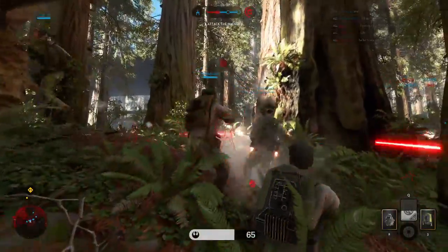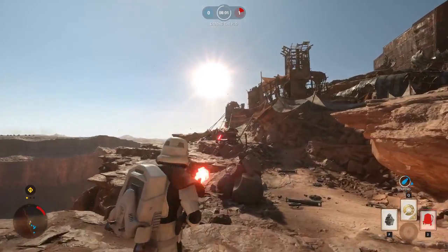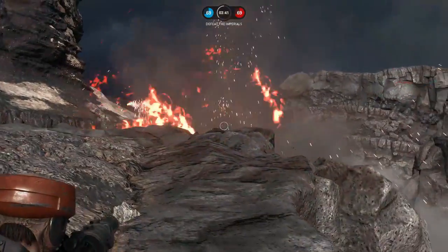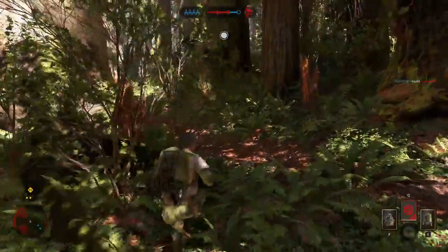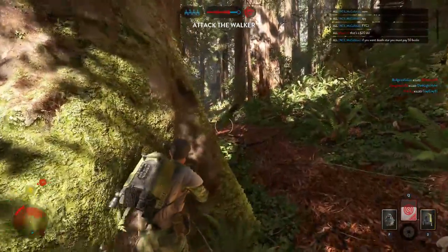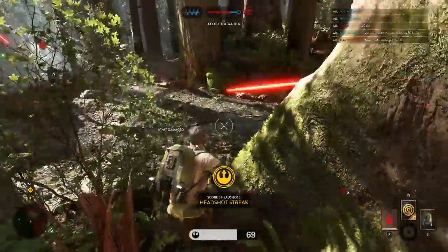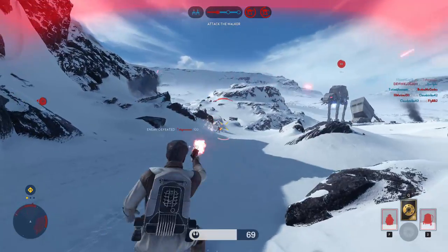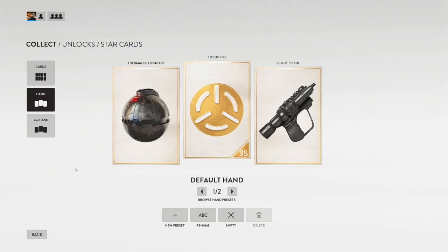Thermal detonators — everybody has them, they're extremely easy to unlock, they do massive damage and will kill you in one hit. My problem is that they have a timer delay that starts when you throw the grenade rather than when it hits the ground. I think it would be better if they operated like Halo grenades, where the detonation timer starts from the point of impact rather than the point of throwing. This way you'd actually have a chance to escape, since the timer often goes off as soon as the grenade reaches its target. It doesn't really give you any skill or decision to escape, and this change would allow skilled players to dodge grenades more frequently while discouraging newbies from just chucking grenades everywhere.